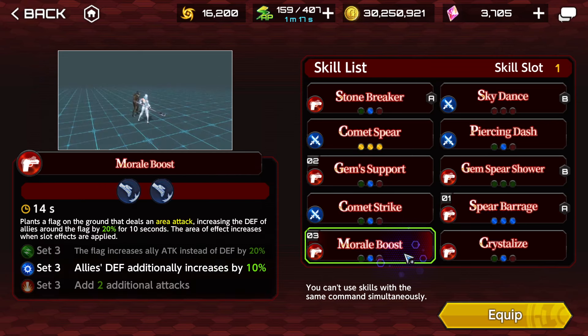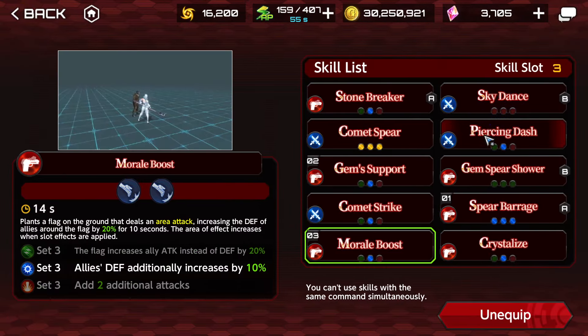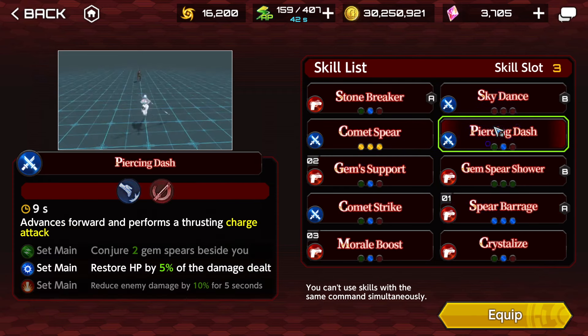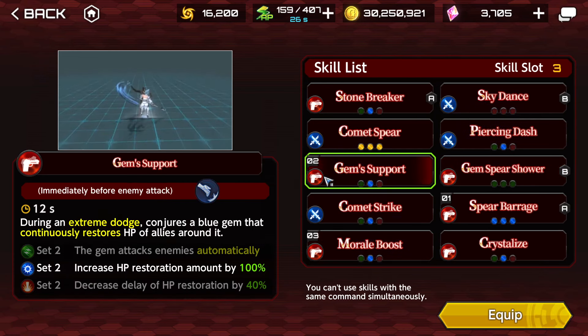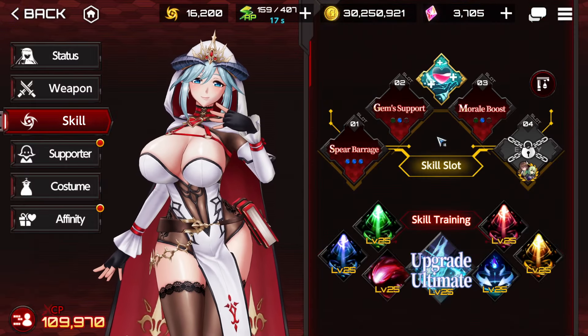You can change Spear Barrage for Moral Boost if you want — that's completely fine, depending on how much damage you deal and how much damage you receive. Since I don't have Piercing Dash, I'm going to use Moral Boost, Gem Support, and Spear Barrage. Those four skills — Spear Barrage, Piercing Dash, Gem Support, and Moral Boost — you can rotate them however you like: more healing, more support, more damage, or damage and defense. I never recommend dropping Gem Support with Supported Lapis, but if you want to, that's an option.